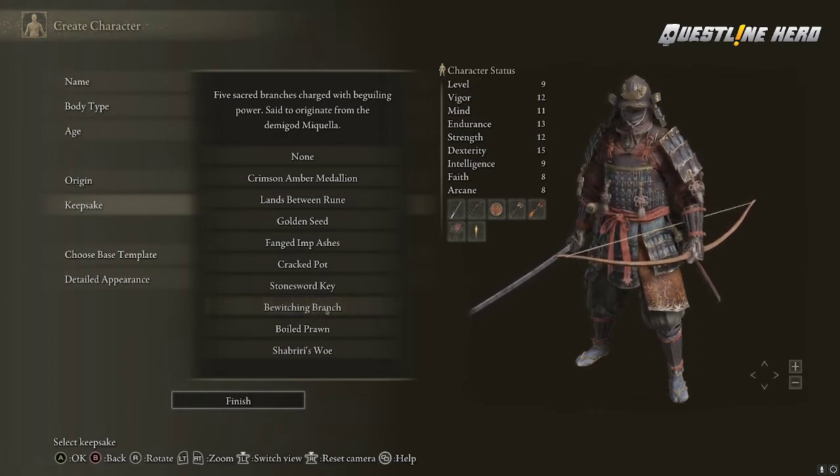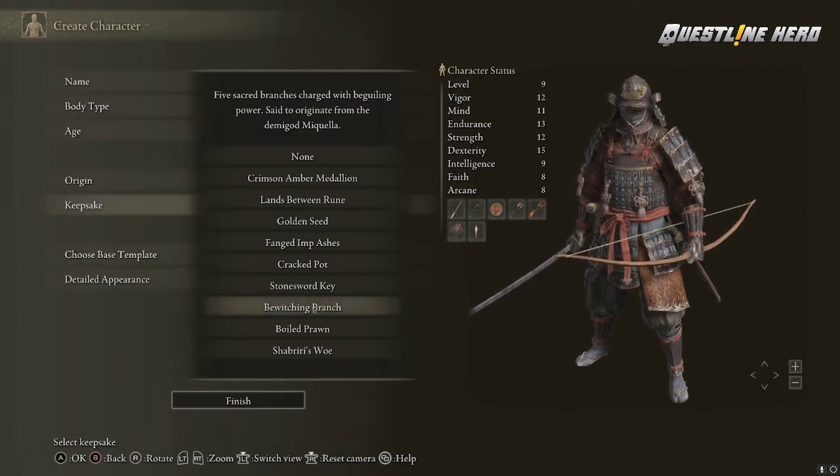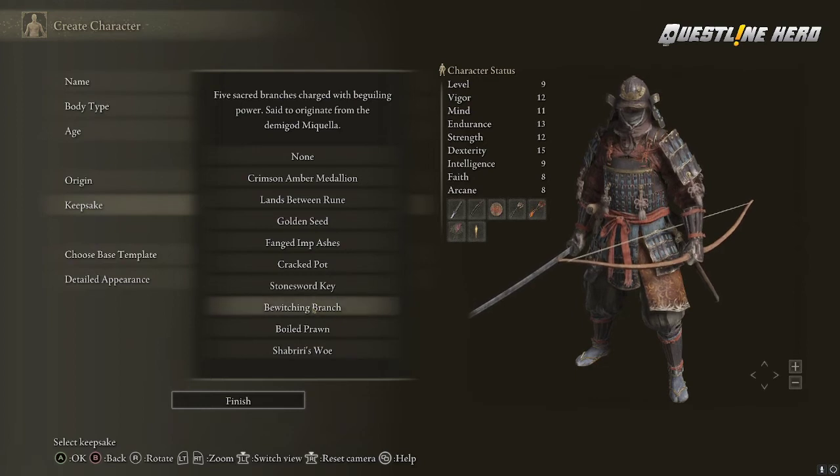The Bewitching Branch — I chose this on my first starting character — is probably one of the least useful, ironically. It says it's charged with beguiling power and I thought that might be something cool, but it's not. It's basically an aggro reset tool. You get five of them. If you're in a situation where you don't want to lose your runes, you throw this on the ground, it releases a pink smoke mist, and anyone fighting you in that area will just put down their arms and go about their business.